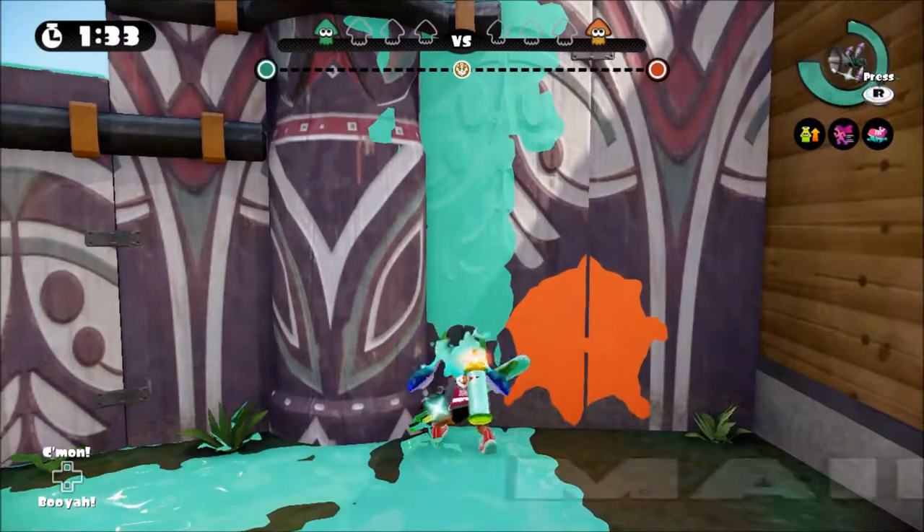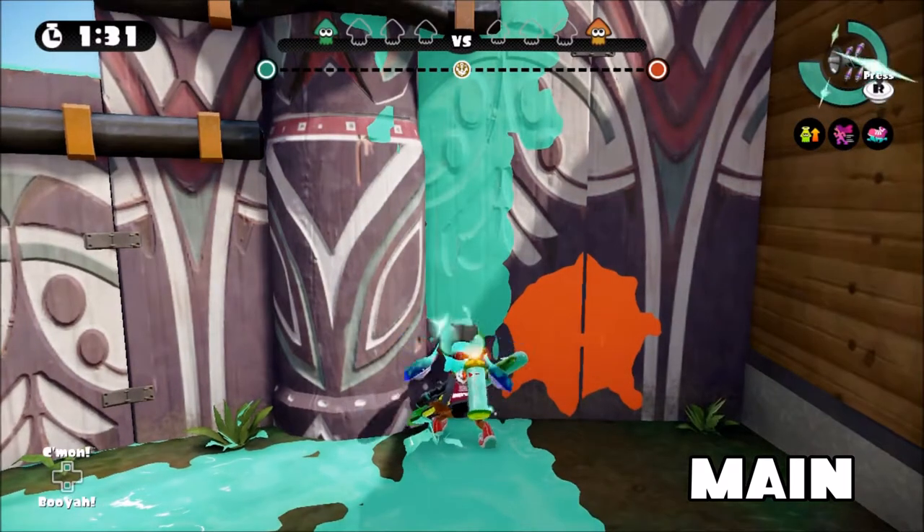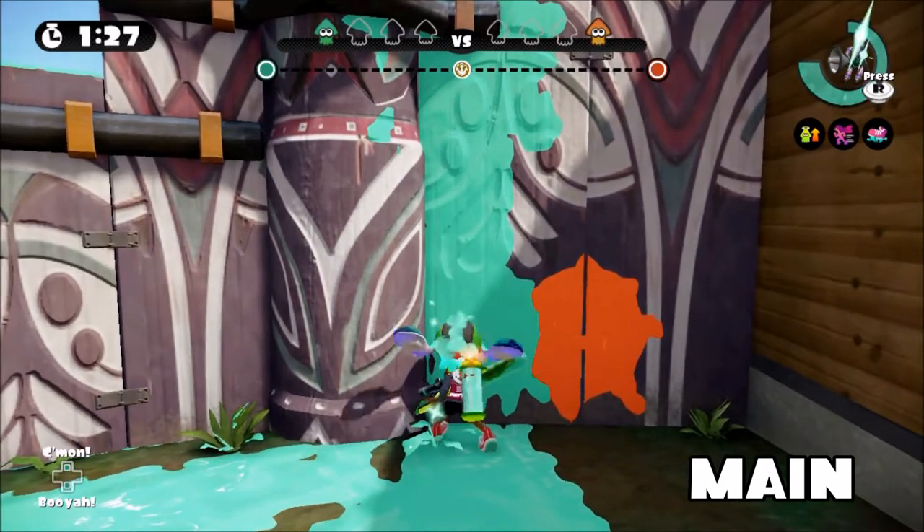We'll start off with the enemy's main. Line your inkling's head up here, and make sure it lines up with the brass thing up here. Once you've got that all centered, pull out your whale, maybe just raise it a little, maybe hit Y to recenter your camera, then let it loose.